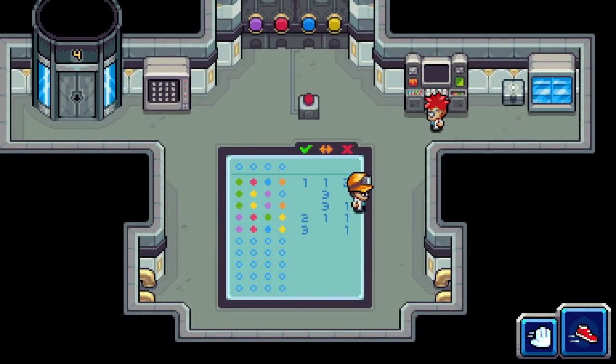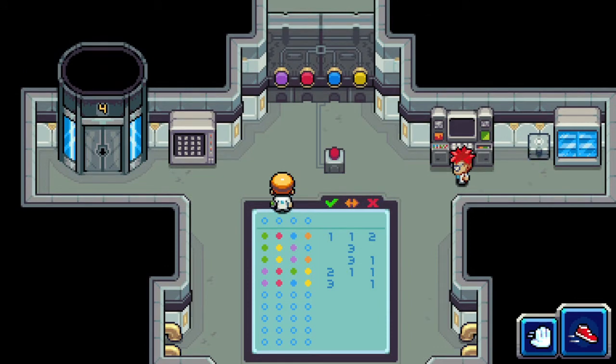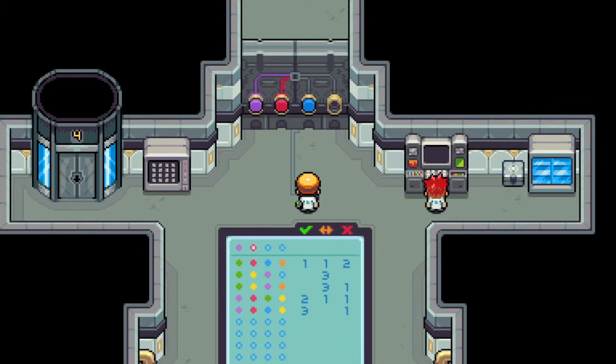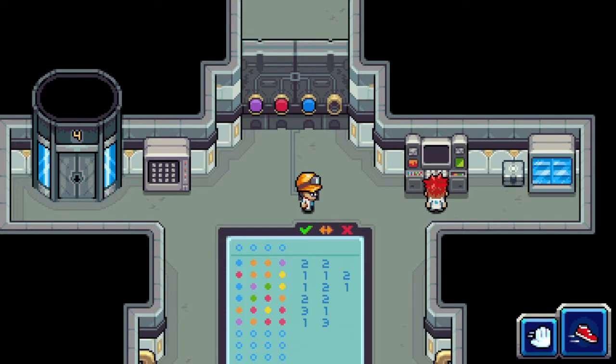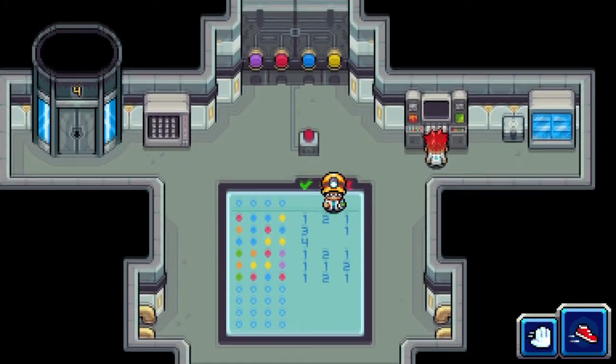We've got to get this figured out — we're so close. We still have one wrong color. But which one is the wrong color? Blue and red both couldn't have been in there. Let's take the yellow out — yes, yellow is the correct color. Yellow was the correct color and in the correct position because it went from two down to one.